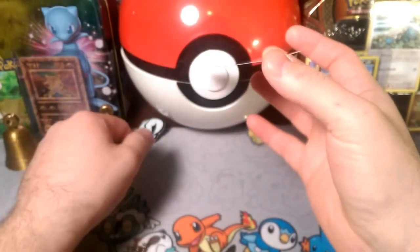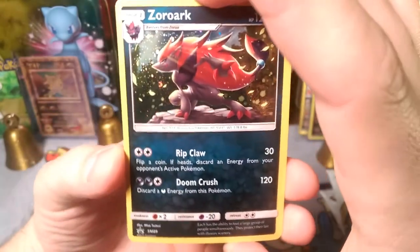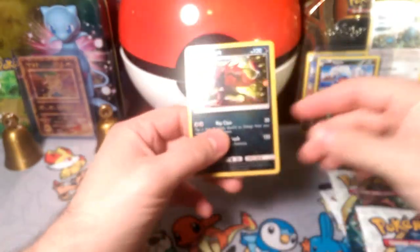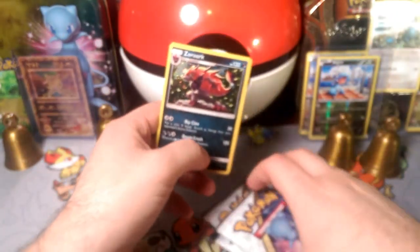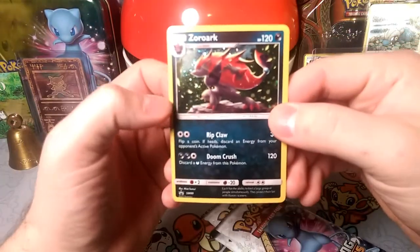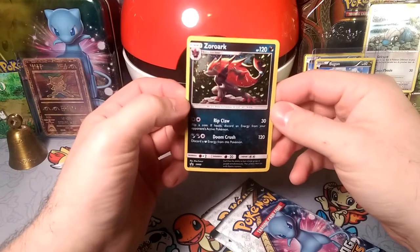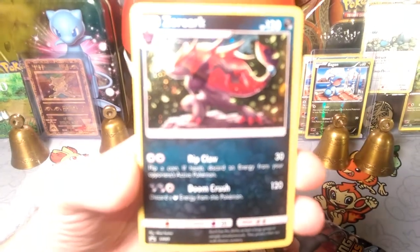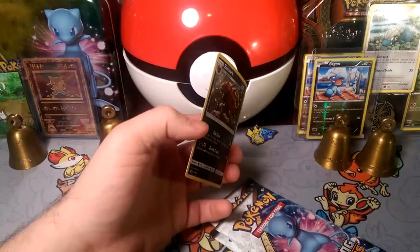It's a little bit banana-ed but here is that Zoroark card. Looks sweet. It's a dark type — we can't focus on the dark type because it really messes up the camera. But as you can see from back here, Zoroark has Ripclaw.